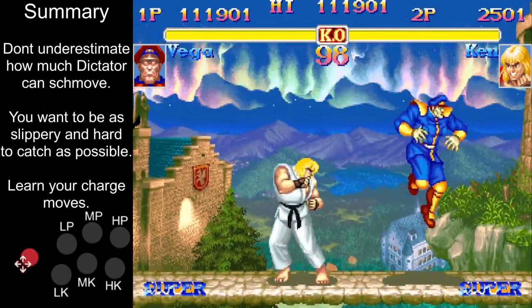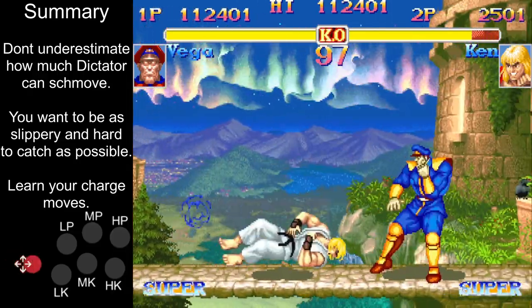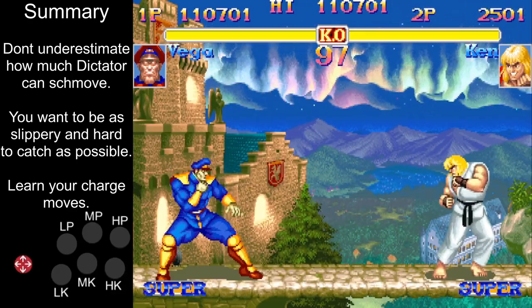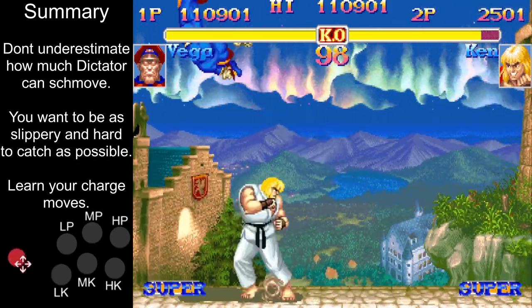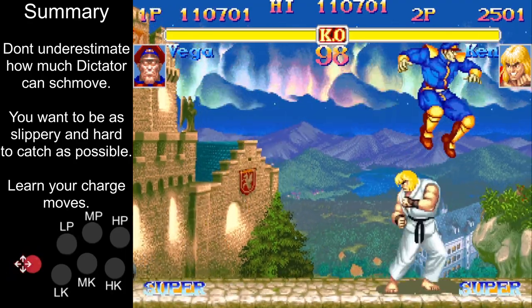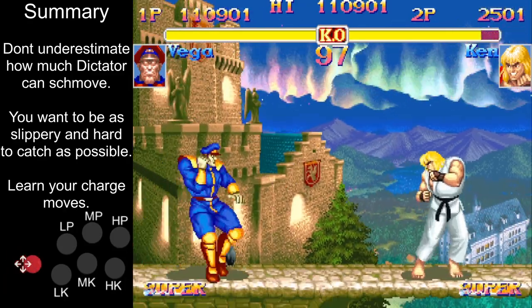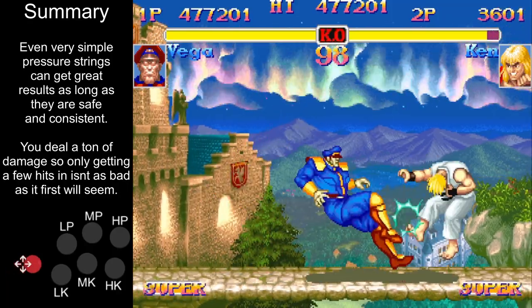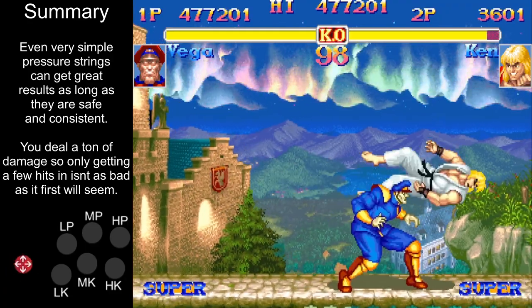Dictator is an unconventional mid-tier charge character. He does not have an invincible reversal or good anti-airs, so he either wants to be in the opponent's face pressuring or staying away as much as possible. Keeping your opponent constantly guessing is the best way to play Dictator. Thanks to all of your special moves, your air and ground movement is almost unmatched in this game. Just make sure to pick your fights and always be the one pressuring instead of your opponent. Playing Dictator is like a creative exercise — if you have to think too hard about it, you're probably not doing it right.